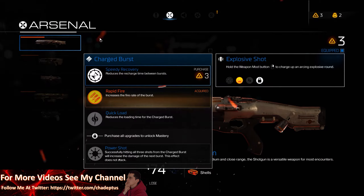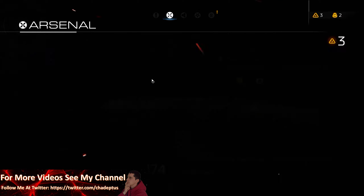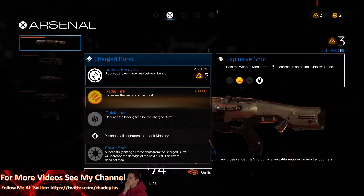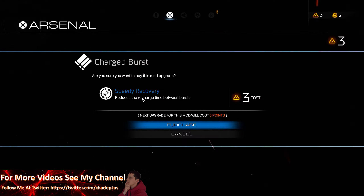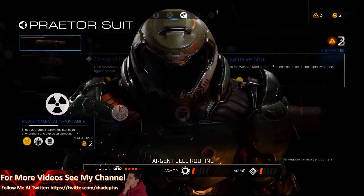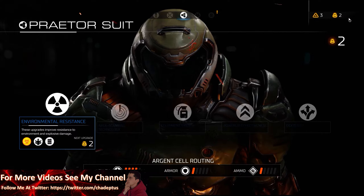For instance, here I've got my shotgun and the modification I've put on is a charge burst. You can use the points — I've got three of them — and basically click on that and purchase the add-on or upgrade just to make your weapon a little bit stronger.